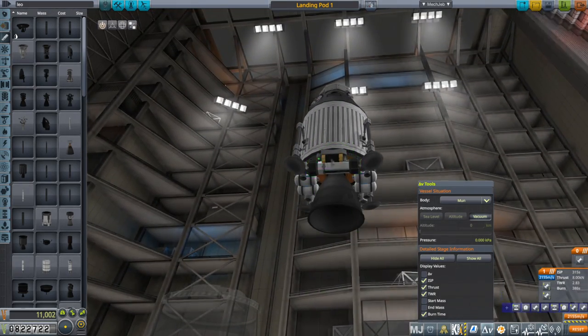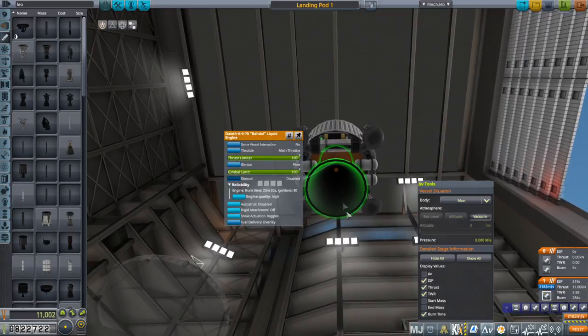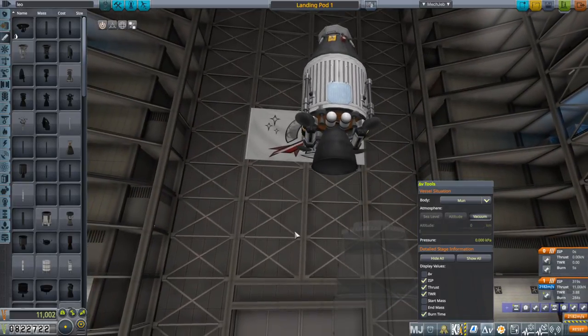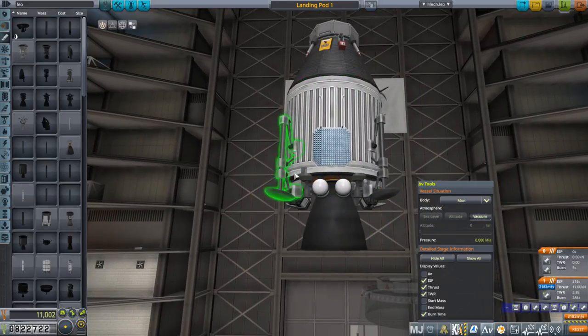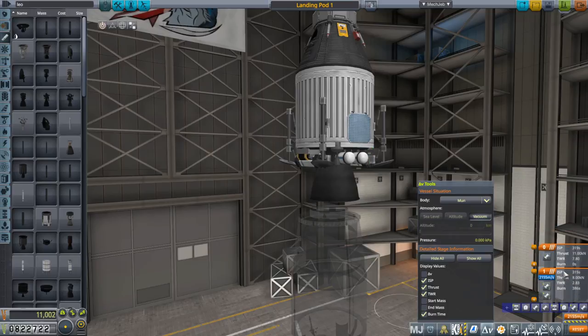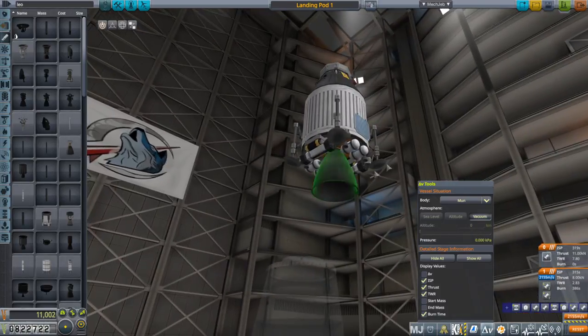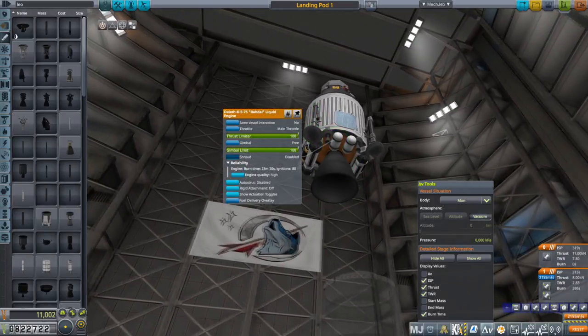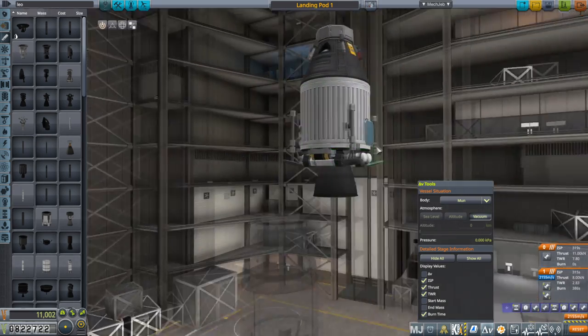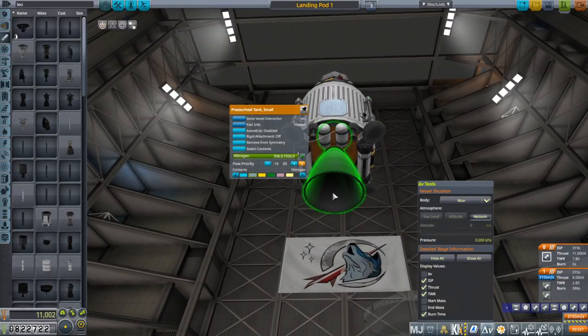Looking at the ANT engines: 3.88 thrust-to-weight ratio. It makes sense they have roughly similar TWR because they're interchangeable backup systems in case the main engine fails. The backup system can work, though probably not to make a full landing. The backup system actually costs more than the single engine. Everything is on high quality. We've got food, water, and oxygen — 30 days' worth, just like the pod, just in case. I've also packed extra nitrogen for the EVAs.